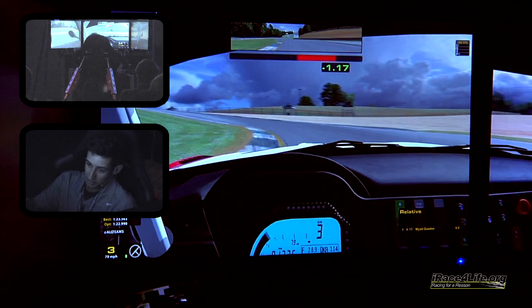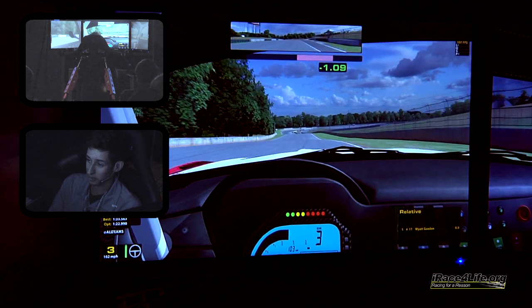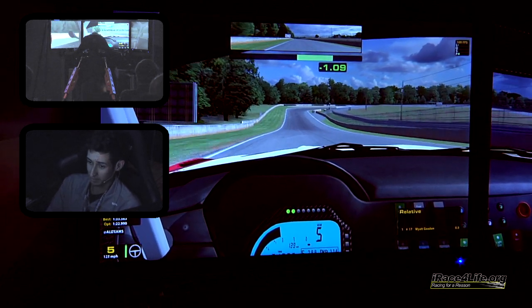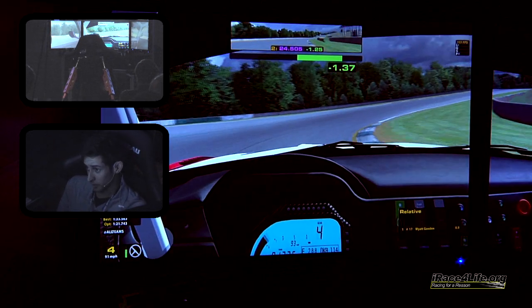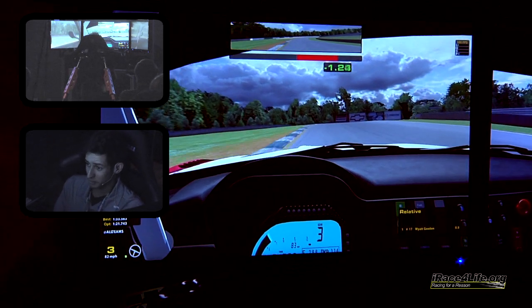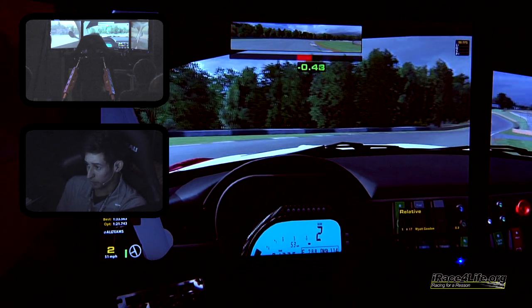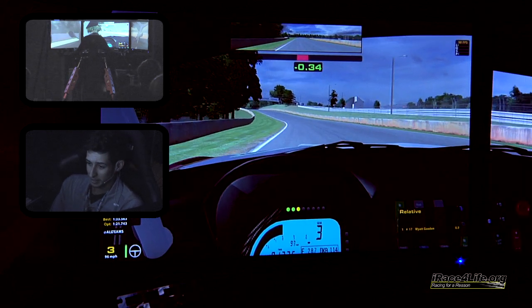Turn five here — late apex, squeeze in throttle early. If you get in full throttle too early in turn five, you're going to experience understeer. It's tricky because you have to get off the brake early. If you're having trouble with that corner, it's specifically down to your driving technique. Second gear — we're going to get to power really early here and use all of this exit curbing to get a good exit.